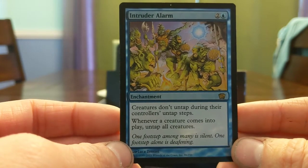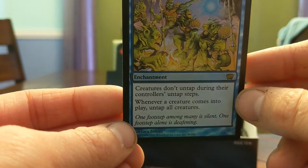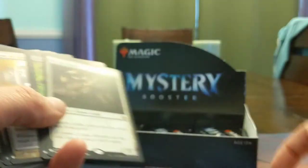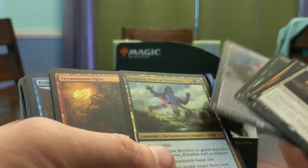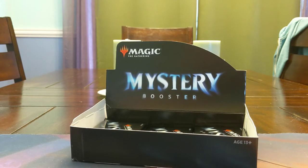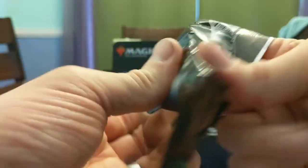This art is a beast — these dudes were sneaking in but they got found. 'One footstep among many is silent, one footstep alone is deafening.' Foil Intruder Alarm, Selvala — like we've had some big hits. We have Marchesa, Foil Intruder Alarm, All is Dust seems like it should be expensive, Foil Teferi's Puzzle Box, Temporal Mastery, Animate Dead. We have hit some freaking winners here. We are easily well over the cost of the box at this point. I feel like that Intruder Alarm is going to be one of the few foils from this set that retains a lot of its value, just because it's Commander and there are so many scumbags playing it to go infinite.